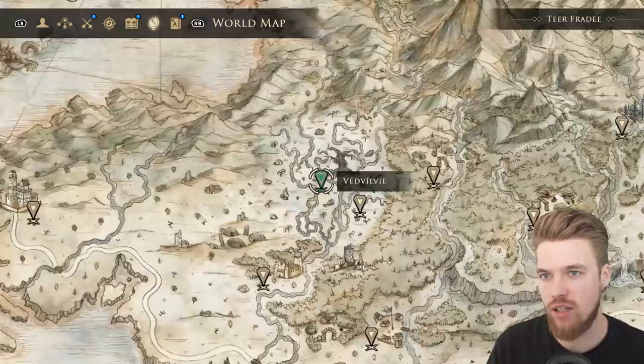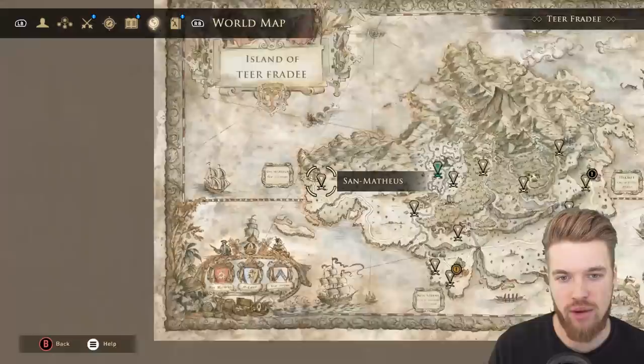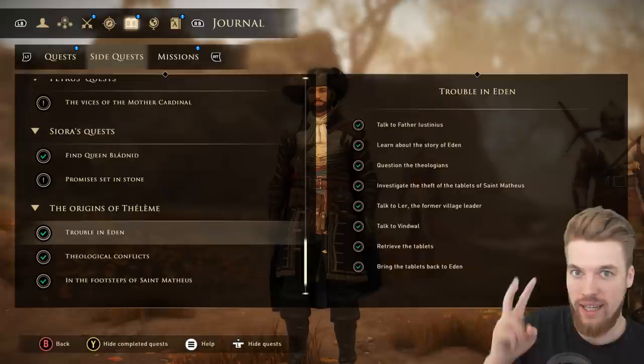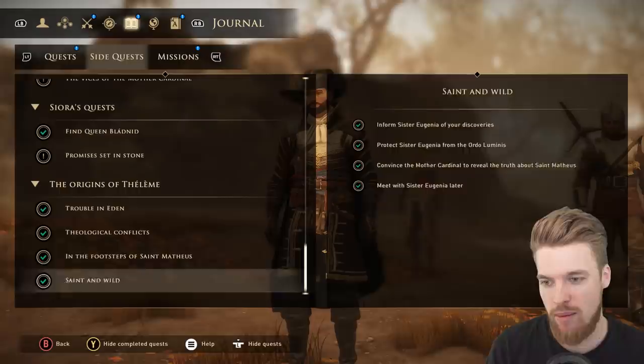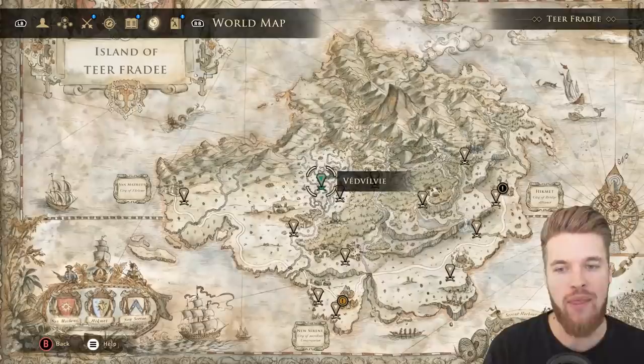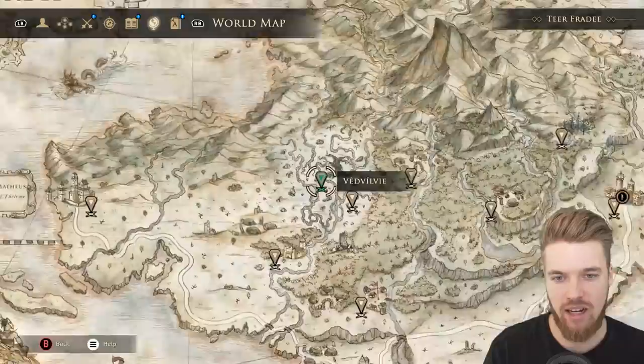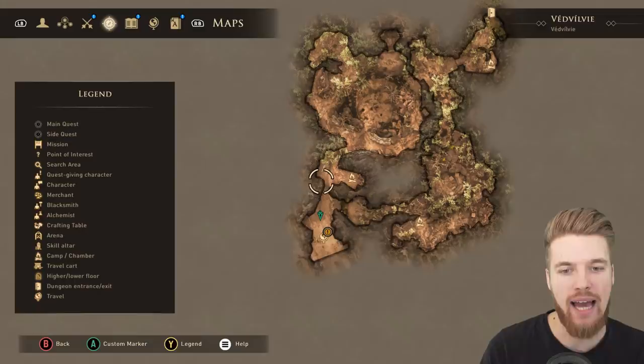In order to get the 'Trouble in Eden' quest line you must first go here on the map to Saint Matthias, the city of Teleme, where you need to speak to the Mother Cardinal. She's going to give you that quest to visit the village of Eden, which gives you 'Trouble in Eden,' and that sends you to one location on the map. Eventually you'll be able to access 'Theological Conflicts,' which gives you access to this area of the map, Ved Vilvi, located just here. Following that quest line, starting from the Mother Cardinal, you'll eventually end up in this location just here, and we are here on this map.